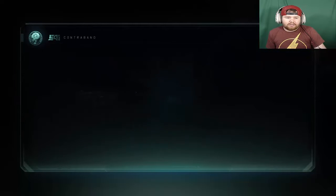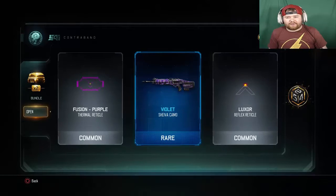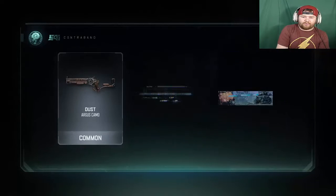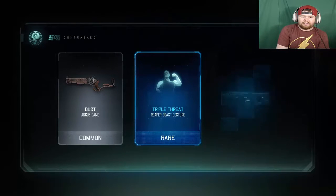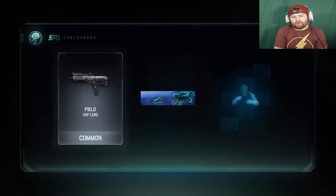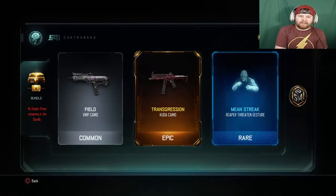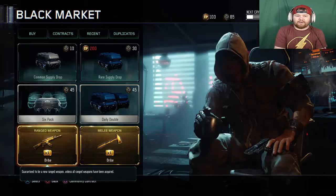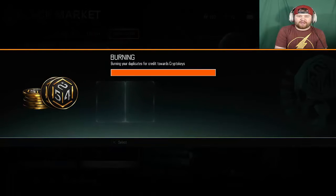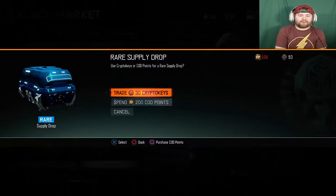We're not sure what duplicates we're getting because I haven't played this game in a while. Looks like we might be able to open up a couple more supply drops after this, then we'll do the melee weapon bribe, then the ranged weapon bribe. Let's go burn our dupes — we'll add eight duplicates and that should get us to 93 crypto keys, so we have three more supply drops we can open.